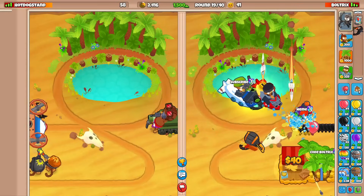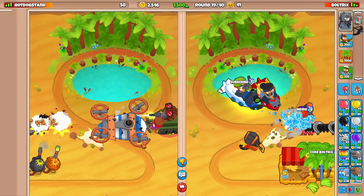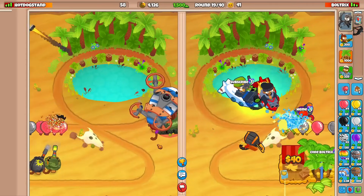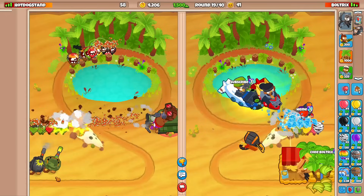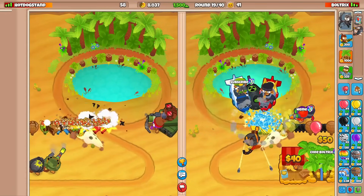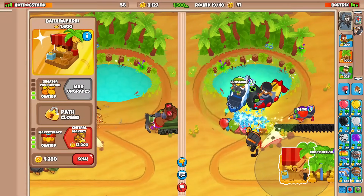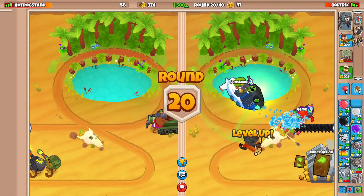Should I send him something? Let's send a 45 MOAB and see how he reacts. He used the level 3 ability on Captain Churchill — he's not even worried, going for a sniper farm. The bottom path sniper is actually insane now. We gotta make sure we can afford the BRF, so I'll sell two towers. Unfortunate, but I'd like the BRF before round 20.